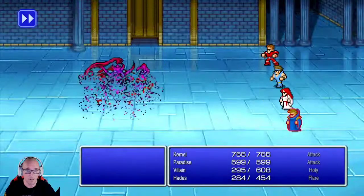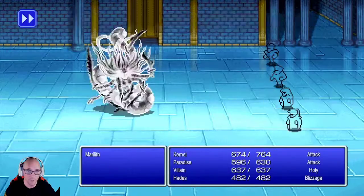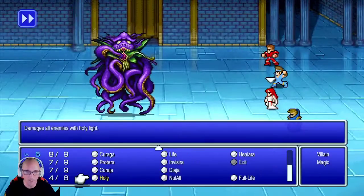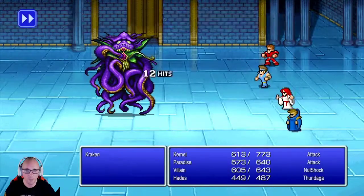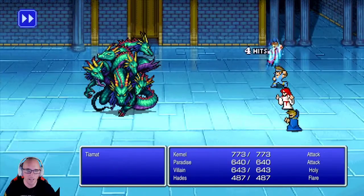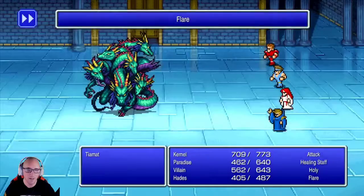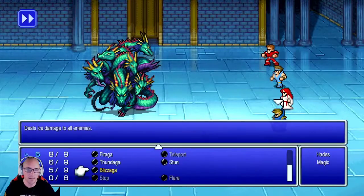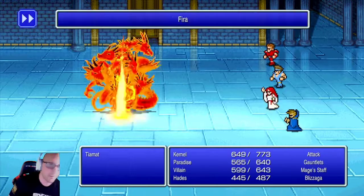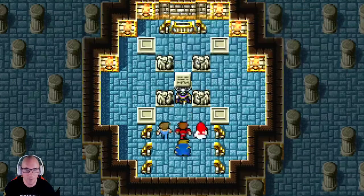We move on to the fire element and fight her again - it's a little harder than previously but we fight her and move on to the next floor. Now we fight the Kraken and move on past him to the next floor. Hopefully this fight goes quicker than the previous one - excellent, it did. Now we're finally fighting the final air element, Tiamat, and we are going to win - maybe. Oh, is it happening? It happened!